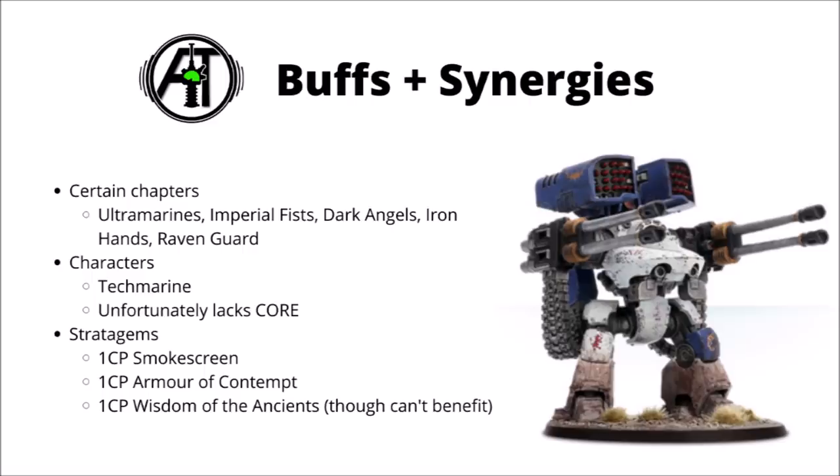Moving on, let's talk briefly about buffs and synergies for the Deredeo. Things are a little bit limited as it isn't core, so it's not going to be getting any standard character rerolls. Some Space Marine chapters do have particularly good synergy with vehicles and gun platforms though. Ultramarines are pretty handy for being able to fall back and shoot, stopping you getting tagged by a small unit and forced to shoot them for a turn. Imperial Fists synergise really quite well — they get extra shots with the Heavy Bolters, and all weapons will be getting an extra pip of damage on turn 1. Those Volkite Vulcanets could be very nasty firing at flat damage 3 versus vehicles on the first turn, and ignore cover is certainly no bad thing either.